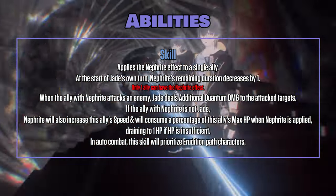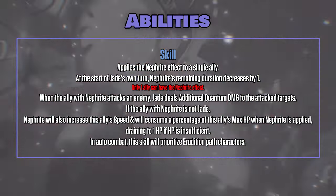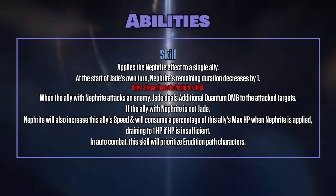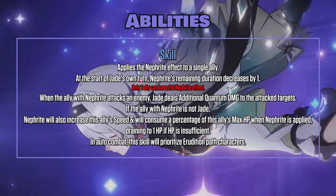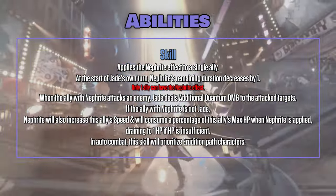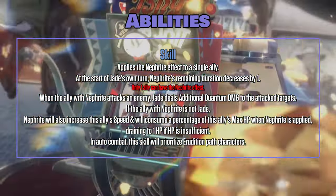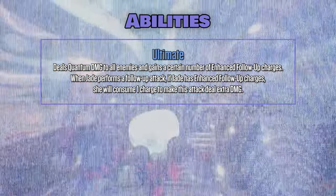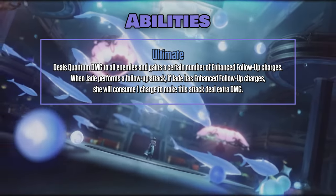If the ally with Nephrite is not Jade, Nephrite will also increase this ally's speed and will consume a percentage of this ally's max HP when Nephrite is applied, draining to 1 HP if HP is insufficient. In auto combat, this skill will prioritize Erudition Path characters. Ultimate deals Quantum DMG to all enemies and gains a certain number of enhanced follow-up charges.